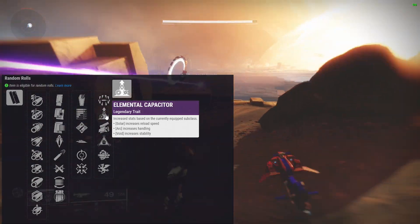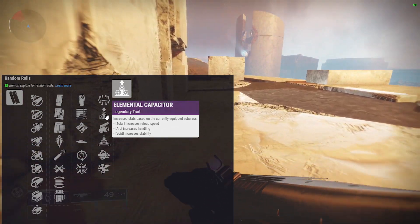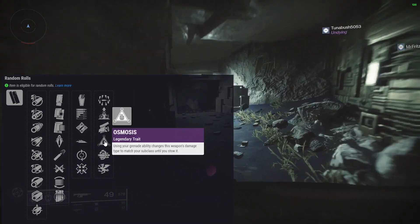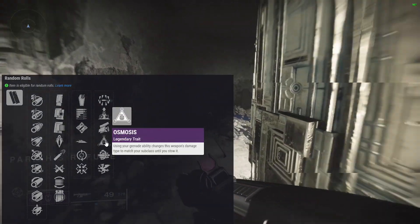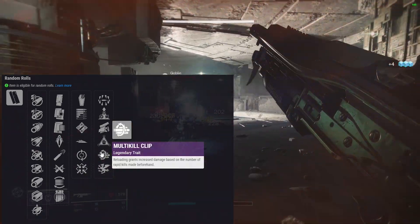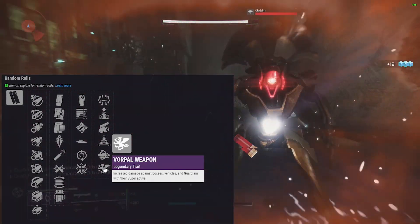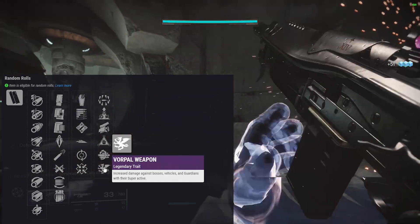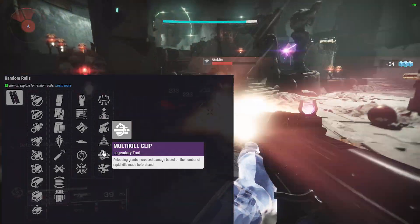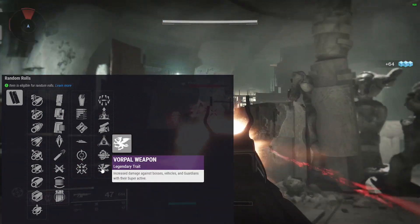For perk column two: elemental capacitor increases stats based on your equipped subclass — solar increases reload speed, arc increases handling, void increases stability. Neat. Swashbuckler gives increased damage from melee kills and kills on this weapon. Osmosis — using your grenade ability changes this weapon's damage type to match your subclass until you stow it; that's a neat kinetic perk. Multi-kill clip is also available. Vorpal weapon gives increased damage against bosses, vehicles, and guardians with their super active — very interesting. I want to try osmosis and vorpal weapon specifically.